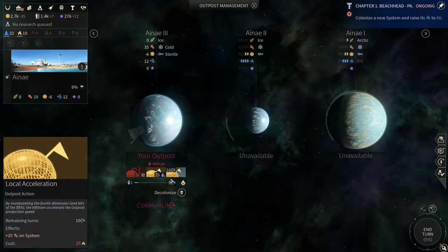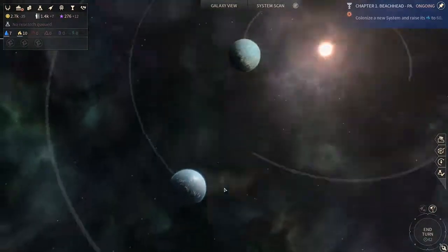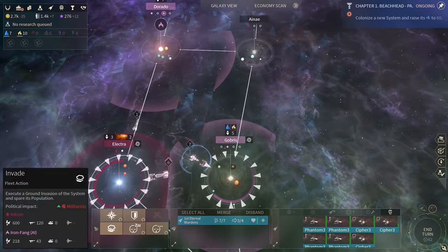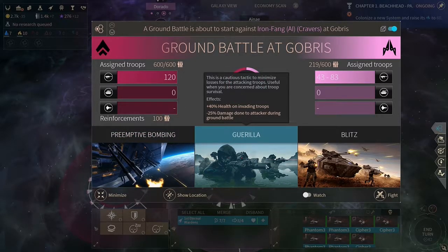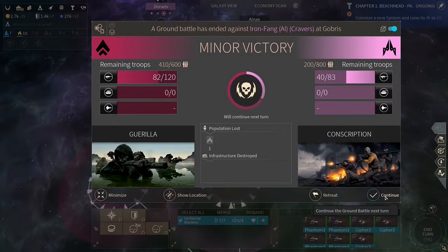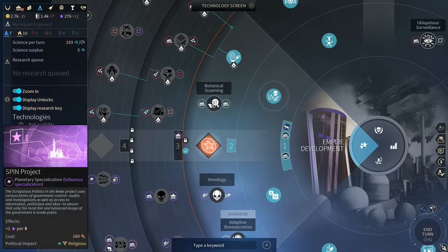Raise some extra production to increase the speed with which the planet is colonized, and then let's try to attack this one. Ground attack - they got 219 soldiers and I got 600. Let's go with guerrilla. They lost quite a lot of people, we don't. I hope we can get the planet next time.